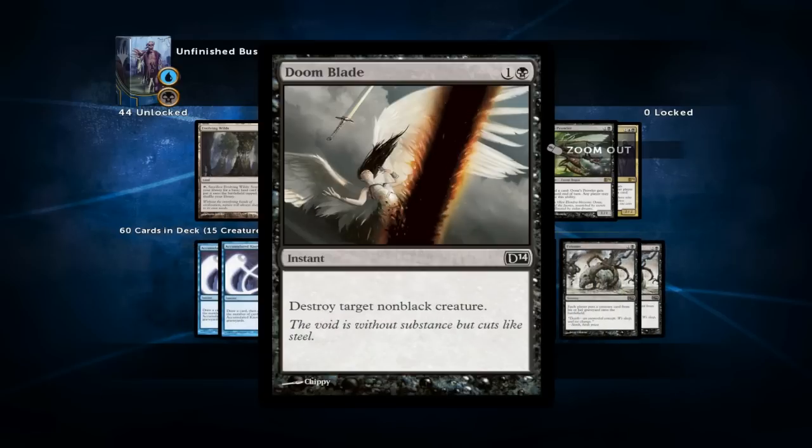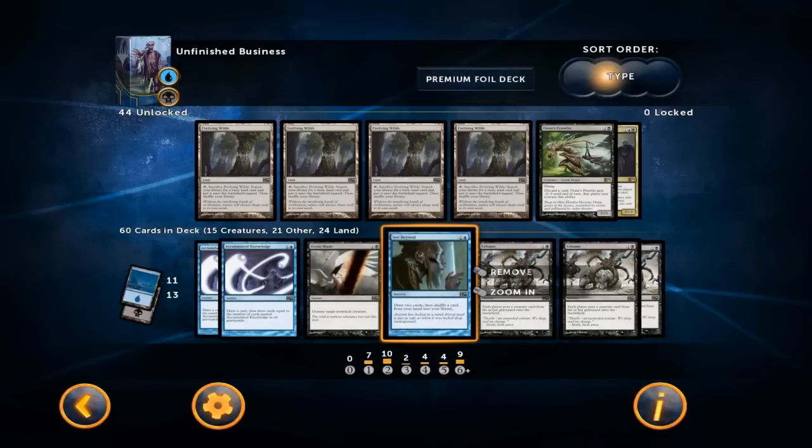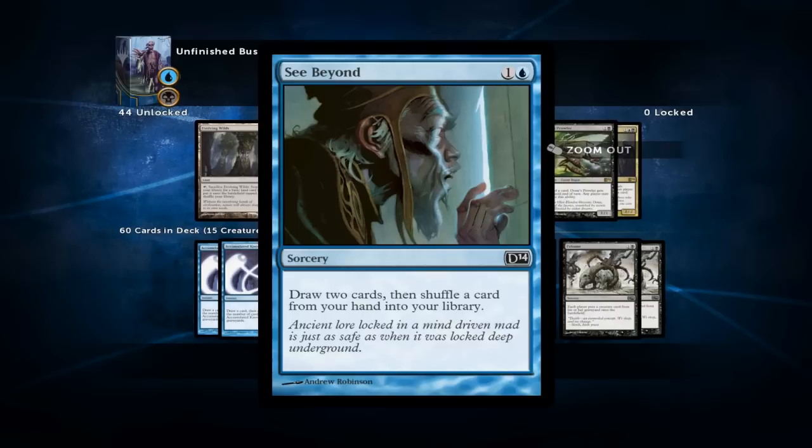I'm only running one Doom Blade because it's not really contributing to our reanimation plan — we usually don't care what our opponent is doing in the early turns because what we are doing is much stronger and they have to answer our creatures, not the other way around. Serum Visions is another cheap draw spell and it usually shows you more cards than Accumulated Knowledge does, so there's a higher chance of finding the missing piece. I didn't like it at first, but it's actually just a good card, and since they only gave me one I'm running one.